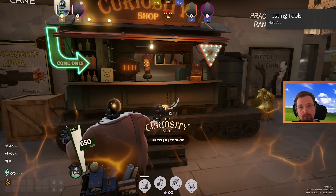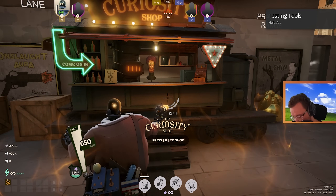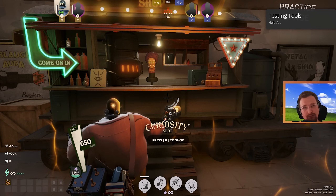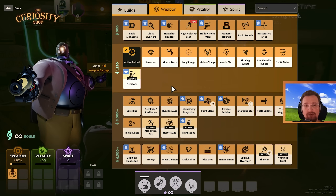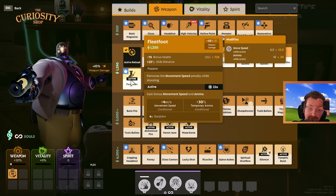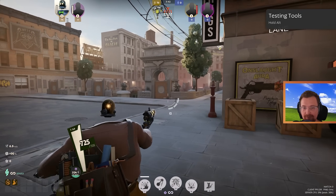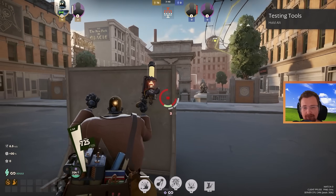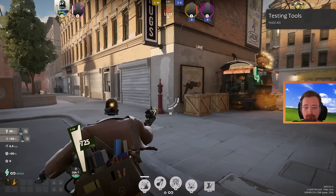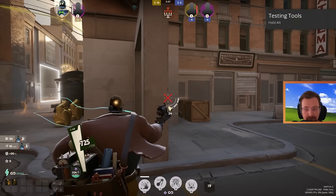Items are really important in Deadlock — they make you really strong, and without them you're going to struggle. Here are some standout items you may want to use on any character. Active Reload we already covered. Fleet Foot is a tier 2 item that gives you the same movement speed while shooting as while strafing — essentially increased strafe speed — and it also gives you an active ability to run faster. Another great item for the later stages is Warp Stone, which gives extra weapon damage and a short-cooldown teleport that can save your life.